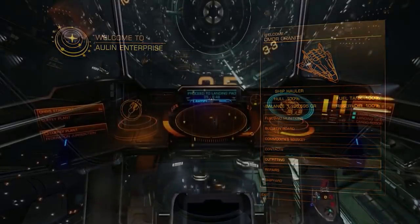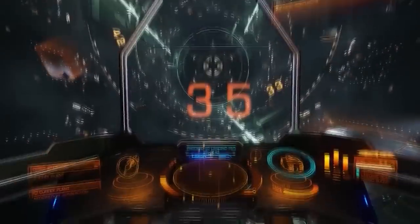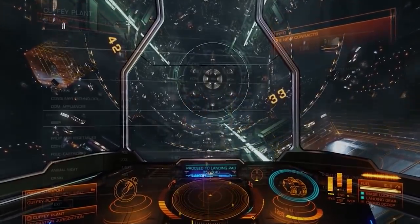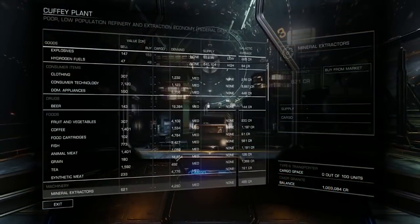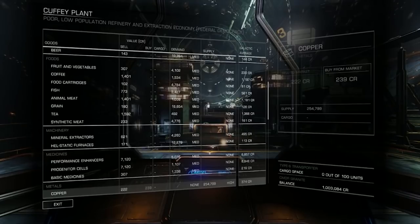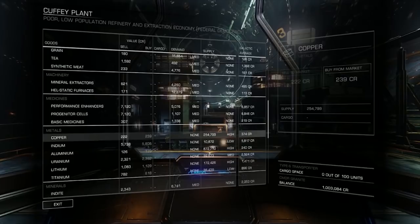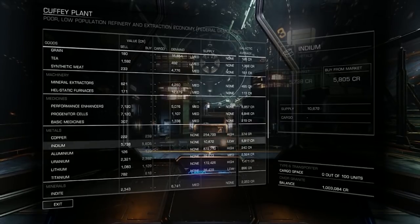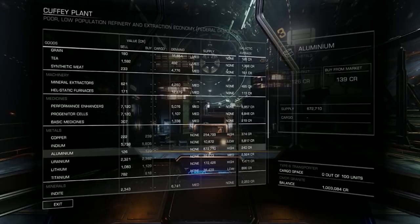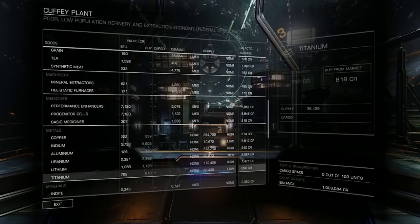So that brings us up to about halfway through the alpha beta development phase of the game. It really was an interesting time for Elite, with huge amounts of possibilities and potential, and it's a great time to look back at what it was all about. Hopefully it's an interesting insight to those players who were not around at the time, and for those who were, hopefully it's a nice nostalgic look down memory lane. I will be taking a look at the second half of the game's early development in a future video, and a lot of content actually got added very fast during the rest of 2014, so we're going to have a look at that very soon. But for now, that brings us to the end of this video — as always, thanks for watching, and I'll catch you guys and girls next time.